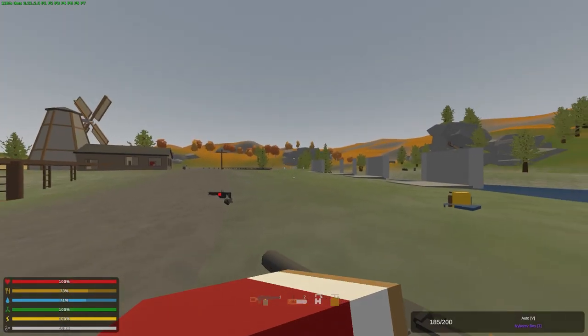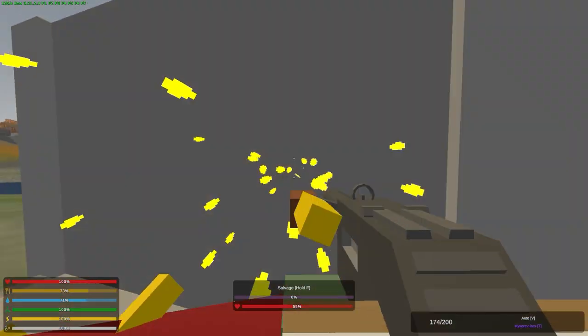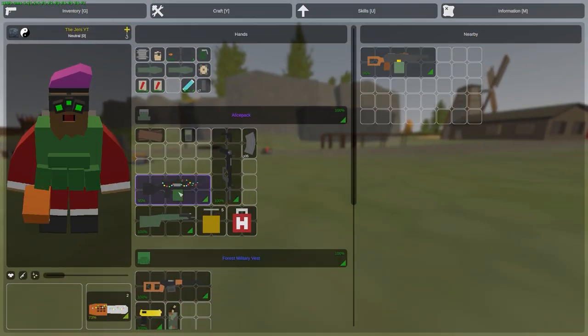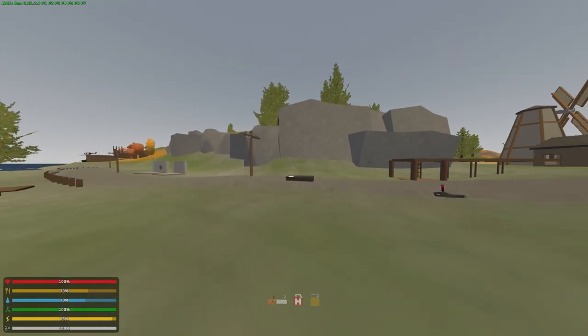A quick note: a lot of things have changed when it comes to raiding. Nykarev no longer damages structures — it's been that way for a while, so it's pretty much garbage now. We wish it still damaged structures, but it is what it is.